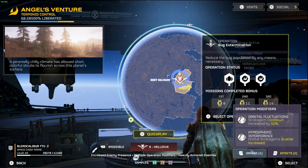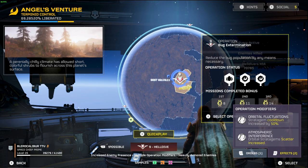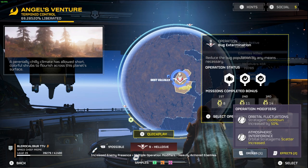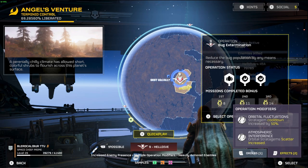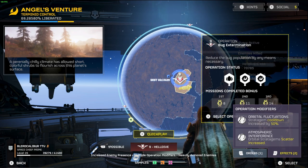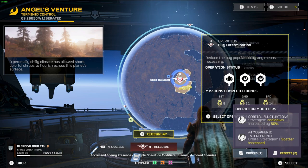Also, orbital stratagems scatter is increased. Sometimes you'll attempt to call in your stratagem and it won't fire; other times it simply won't land where you called it in - it may land ahead of you or a little bit behind you. Just be aware that sometimes your stratagem will misfire, or if you're calling in an orbital strike, it may land where you don't intend and accidentally kill your teammates.